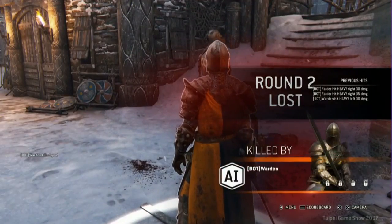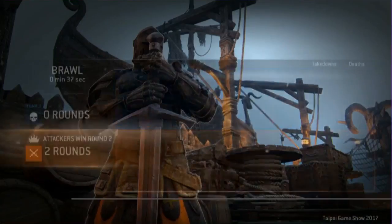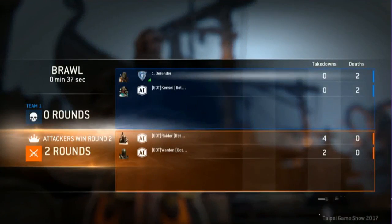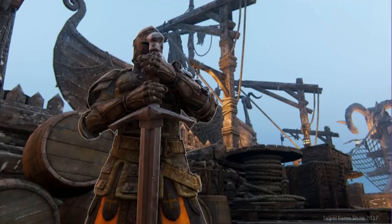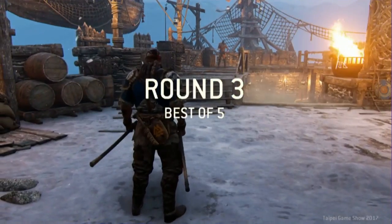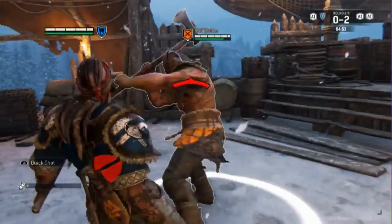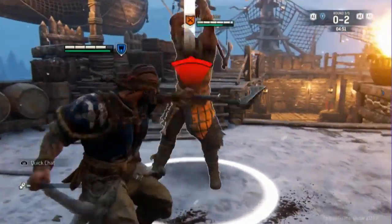Yeah, you can with the right bumper and trigger — that's your light and heavy attack. Then you can dodge with X on PlayStation 4. You can guard break your enemy, and you can also parry your enemies. And then you have special moves, like combining the types of moves that you do.